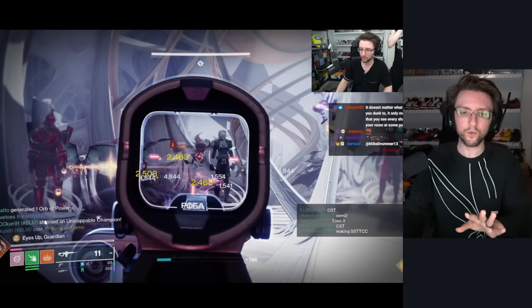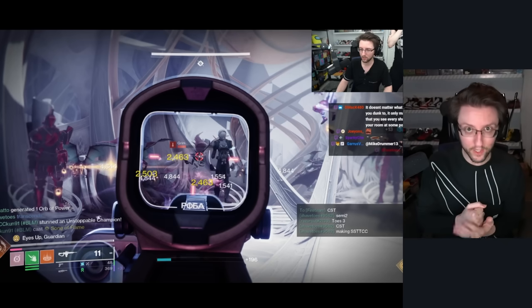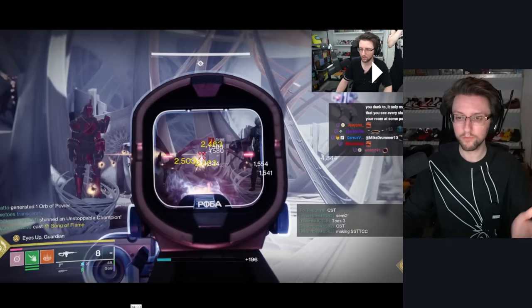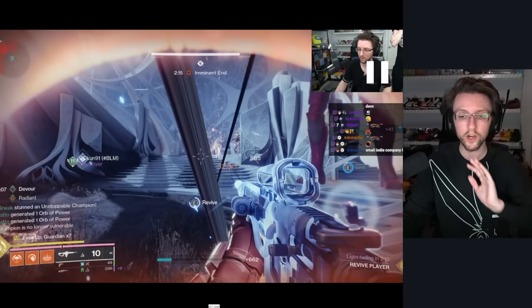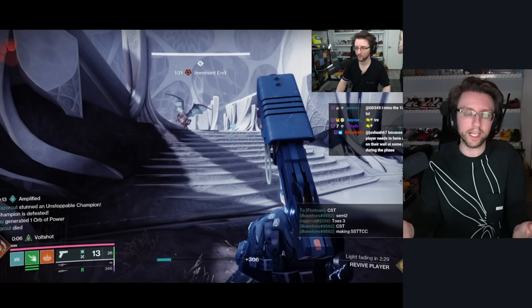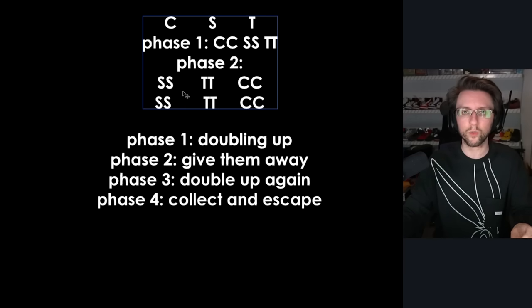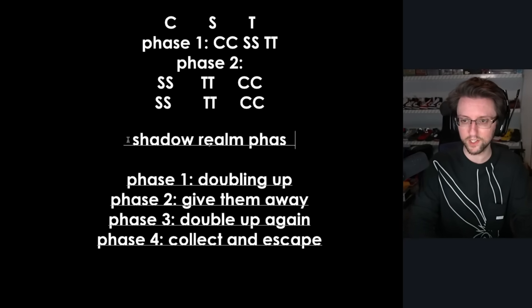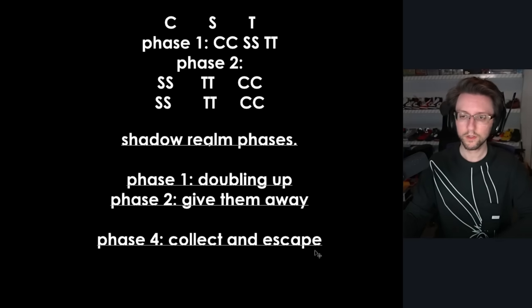If you do this wrong, you will only see 'challenge failed' when the final person escapes on the second cycle that you're doing — you're not going to see it any earlier than that. That is essentially the challenge. The first phase you do normally, the final phase you also do normally — there are no changes to the first phase and the third phase. You could do phase one and three the hard way too, but I don't know why you would make yourself suffer like that. To summarize the Shadow Realm phases: double up, give them away, double up again, collect and escape — normally you don't have the 'double up again' step, but in this case you do.